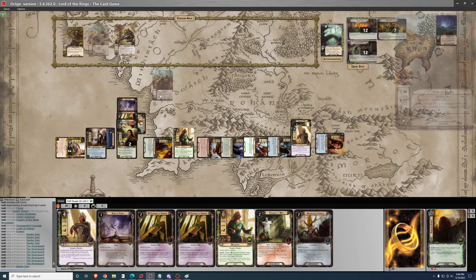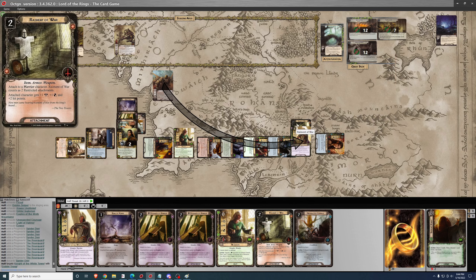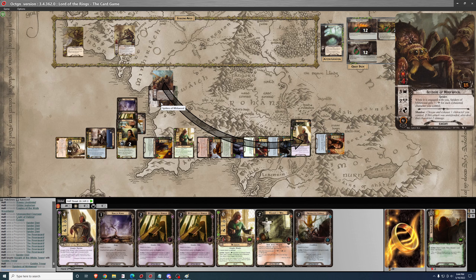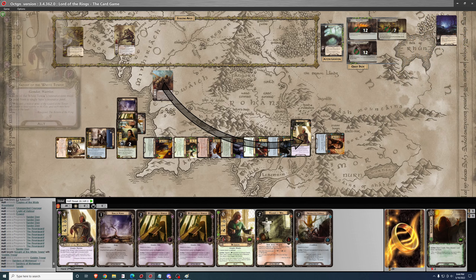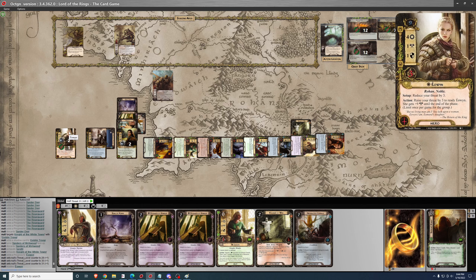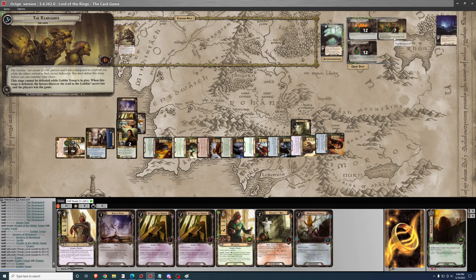I'll optionally engage the enemy. The attack goes on the Knight of the White Tower, and Arwen's shield goes on the Knight of the White Tower, making it 5 attack — no damage. Then I'll ready Éowyn using her once-per-game ability, raise 3 threat, buff her to 10 attack, and kill the Goblin Troop. That ends the game, as Goblin Troop is no longer in play and the stage has been defeated. We have discovered the trail to the Goblin Secret Lair and won the game!